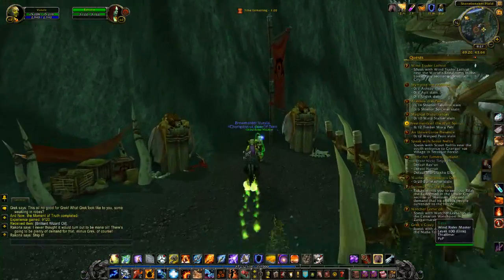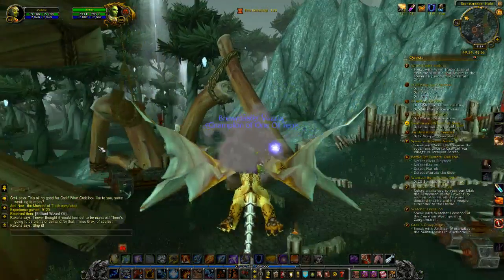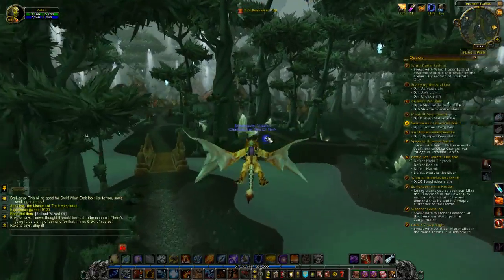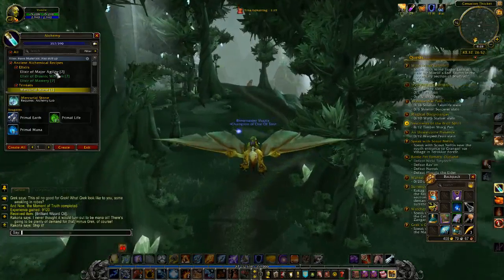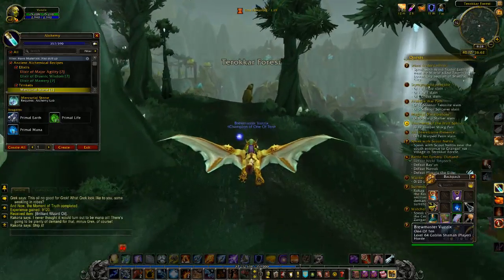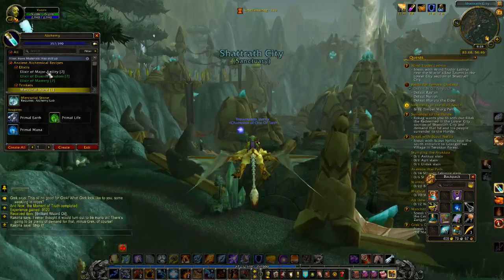Trying out a new weapon oil and it's no good. Okay, we choose our reward: intellect and critical strike, or intellect and spirit. Alright, we'll take this one.